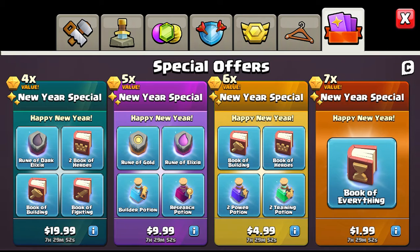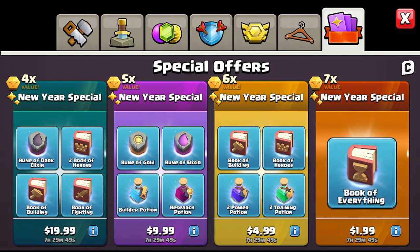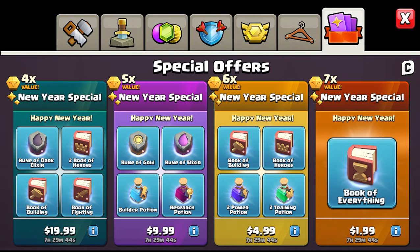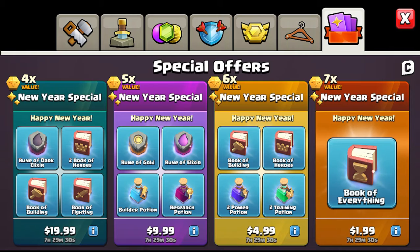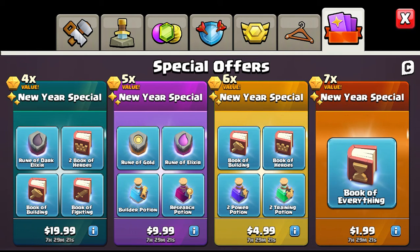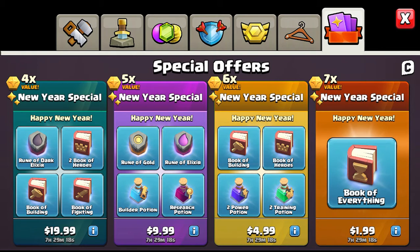If that option was available to me I would definitely take it. As for paid-to-play, I definitely recommend buying all of these — they're all worth it. The two books of heroes, especially the rune of dark elixir. It only costs like twenty dollars, ten dollars, five dollars, and two dollars. These packs are an insanely good deal. I'd highly recommend buying them, especially the book of everything for two dollars.